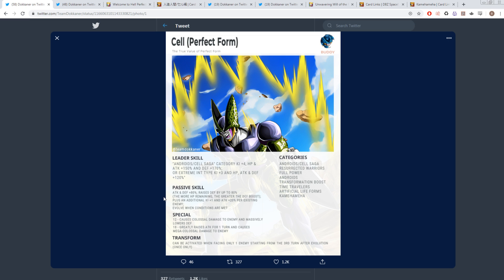His passive skill starts with Attack and Defense +80% at the start of the turn. Then he raises Defense by up to 80% — the more HP remaining, the greater the Defense boost. This is kind of the opposite of Bojack, where Bojack raises Defense the less health he has. So Cell can raise his Defense up to 160% if he has full HP, which is basically how you start off the fight. So pretty much at the start of the battle, he's going to have 160% Defense as an LR — which is pretty insane.